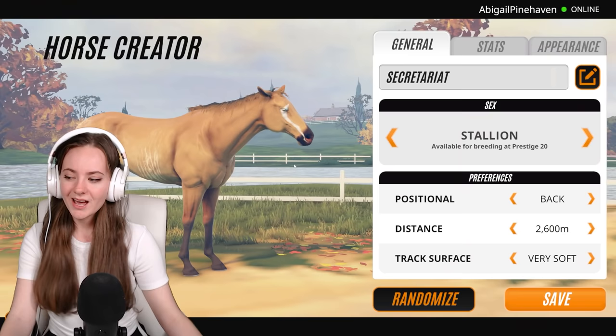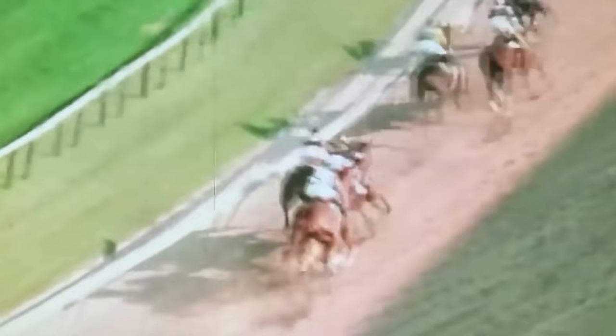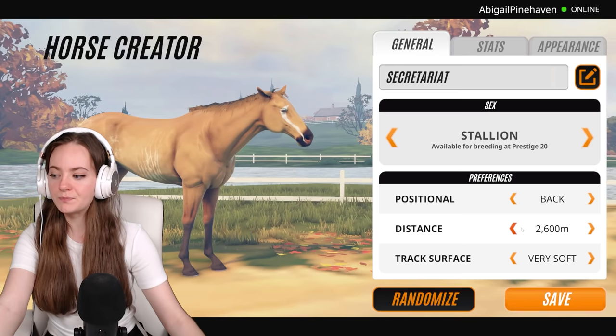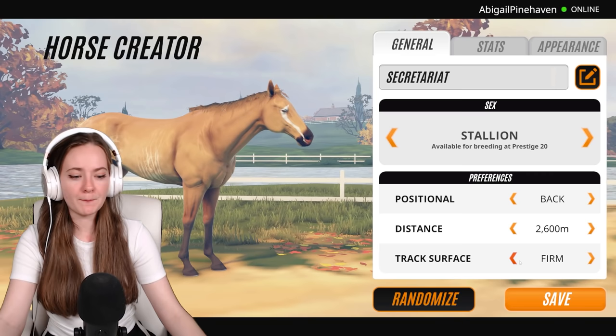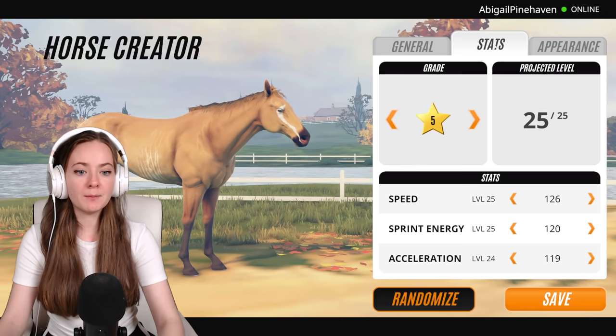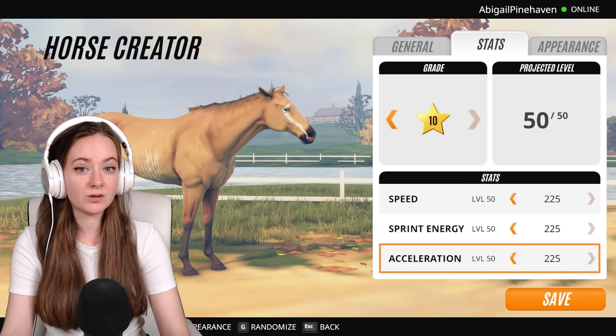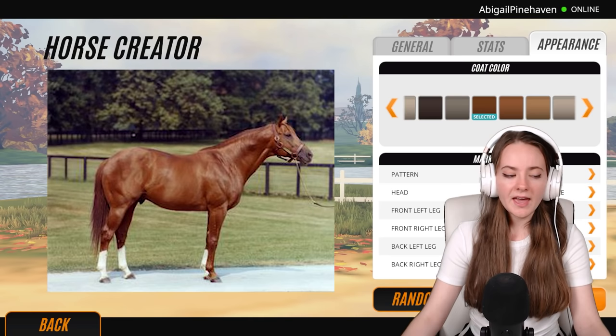Now that we have some backstory on Secretariat, he's a stallion. I'm going to put his race position preference as back, because if you watch him race he often sits at the back of the pack and then on the final sprint races to the front — he's incredible to watch. I'll put middle to longish distance, and set the track surface to medium since I don't know exactly what he raced on.